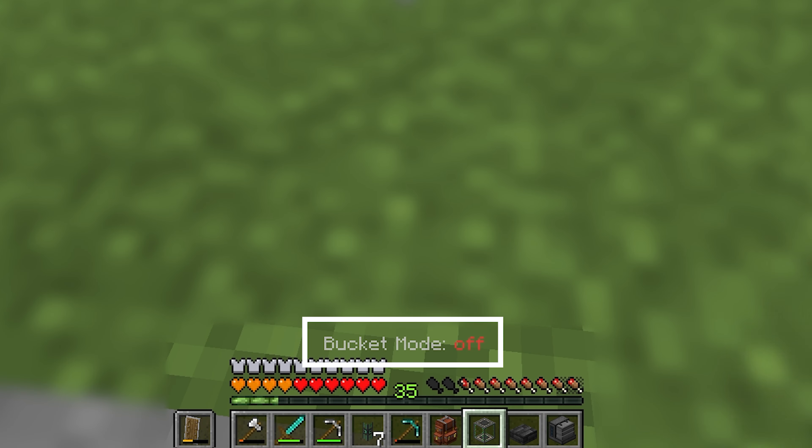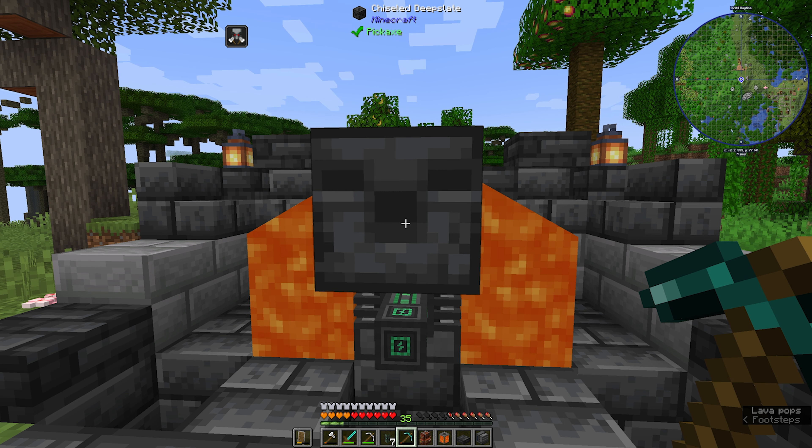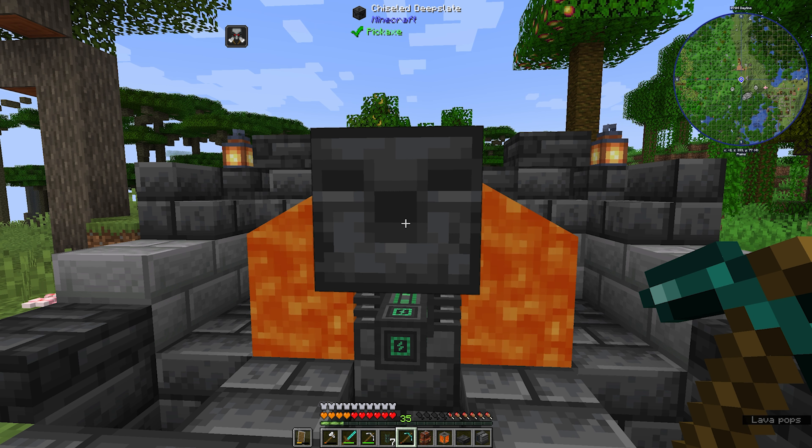Now with our lava in hand, we want to go on top of the heat generator and we can simply pour our first bit of lava. It's going to go down on the sides. The heat generator is working — it's slowly filling up, taking the heat from the lava and converting it into energy. You can remove this block, and there we go — perfectly safe lava area, as long as we don't touch it, generating heat power for us.